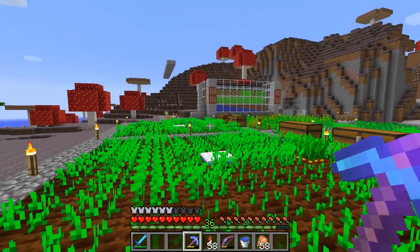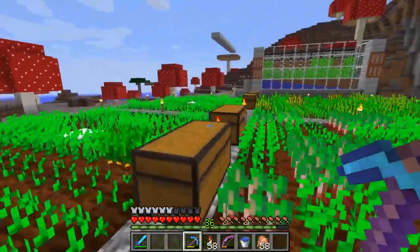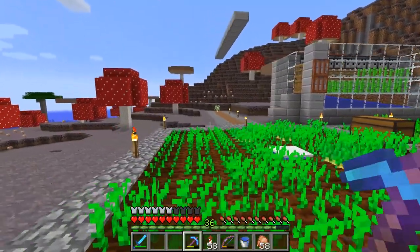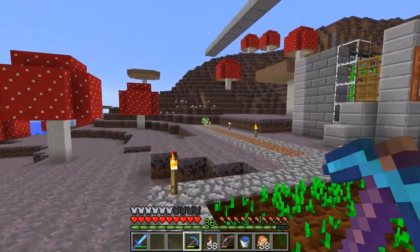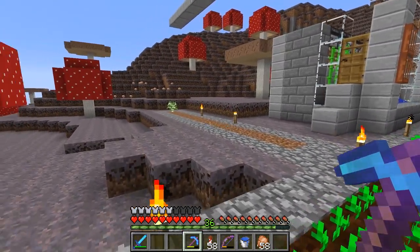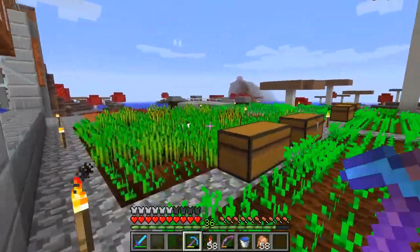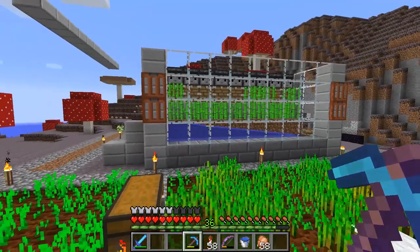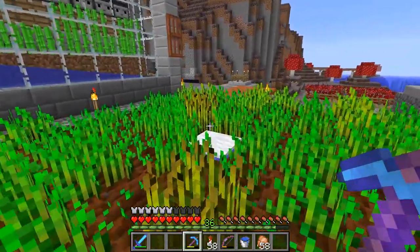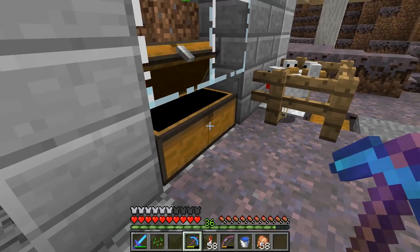I've got the basic farms up here. You've got wheat, you've got potatoes, you've got carrots, and you've got beetroot. And these chests hold those various materials. I've got a place to do tree farms right here — little trees to cut down. I've got a birch there and it still hasn't grown, and I'm not sure why. It's been up there for days. I also made a quick little down-and-dirty redstone sugarcane farm. All the sugarcane comes over here and out here — there it is.